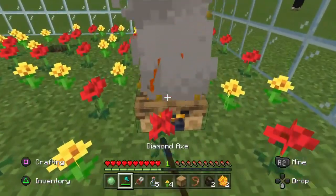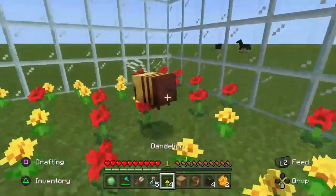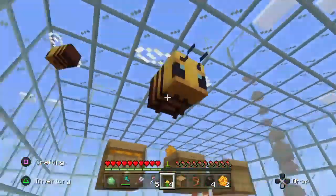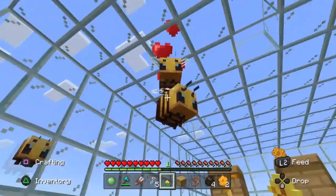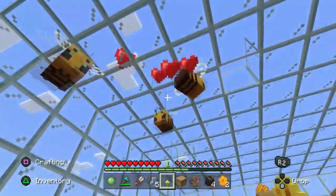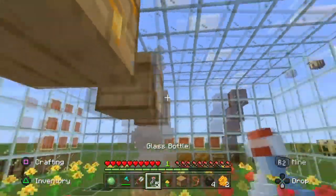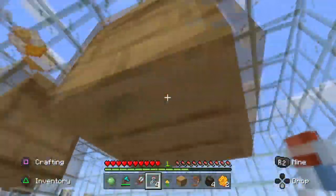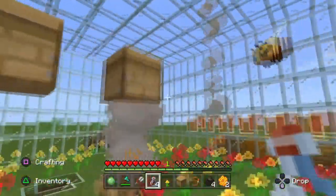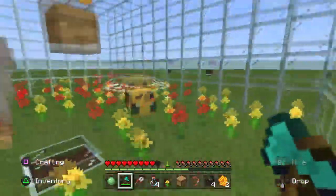The three new achievements are: first, 'Bee Our Guest' — use a campfire to collect honeycomb from a beehive using a bottle without aggressing the bees; second, 'Total Bee Location' — move and place a bee nest with three bees inside using Silk Touch; and third, 'Sticky Situation' — slide down a honey block to slow your fall. All three are easy to unlock.